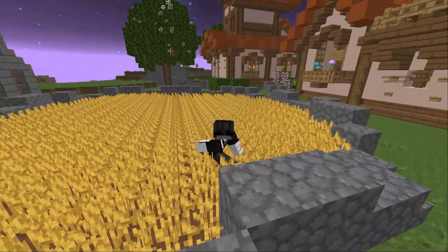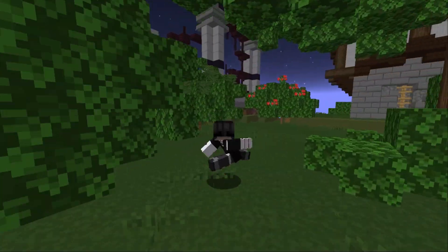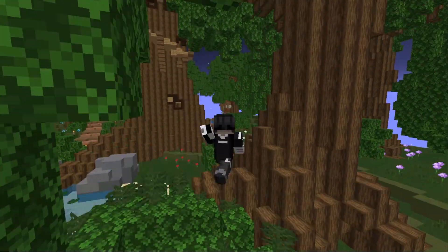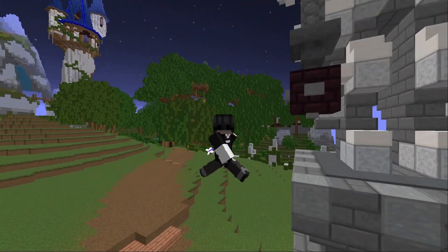For this money making method, all you're going to need is Coal Collection 6, which is only 6,000 collection, and also access to the Bazaar. The reason you need Coal Collection 6 is because we are going to be crafting an item called the Travel Scroll to the Gold Mine. But before you can start crafting these travel scrolls, you're going to need a few materials.